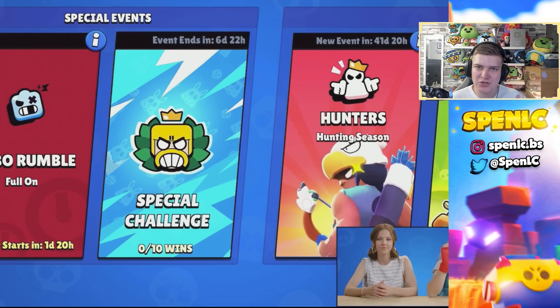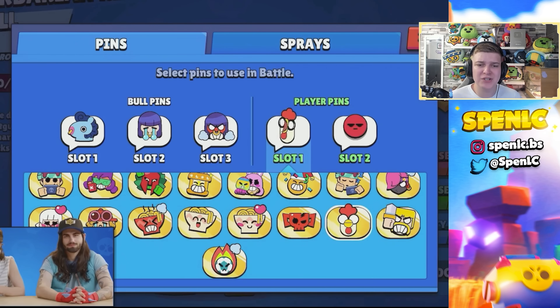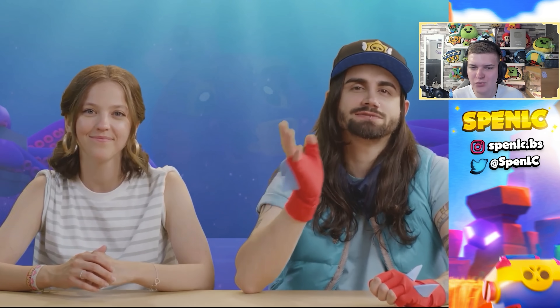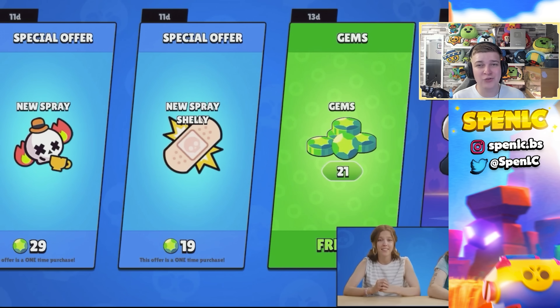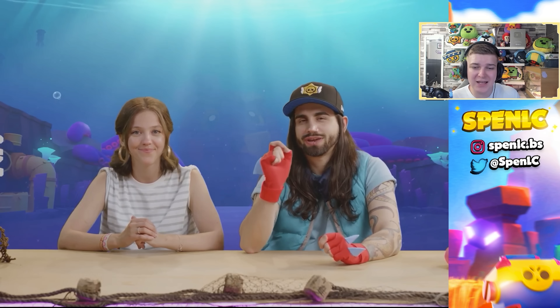With challenges, there will be a lot more of them appearing with the update, which I've always said is great since they're some of the most fun things in Brawl Stars. Challenges will reappear multiple times throughout the year, so if you miss one don't worry. Sprays have also been reduced in price significantly — 19 gems for a brawler spray and 29 for a normal spray. Players who previously bought sprays at the higher price will be reimbursed for the gem difference.